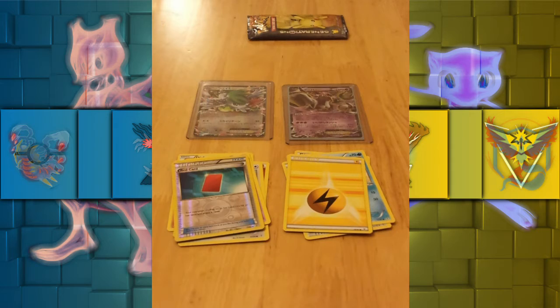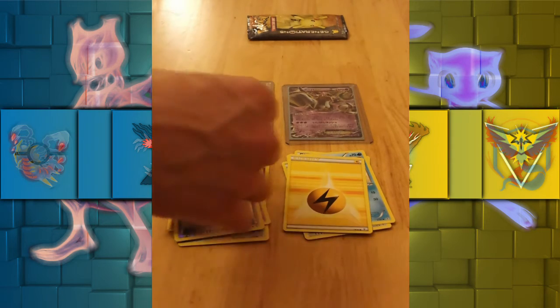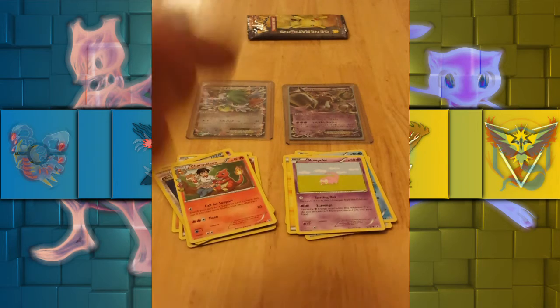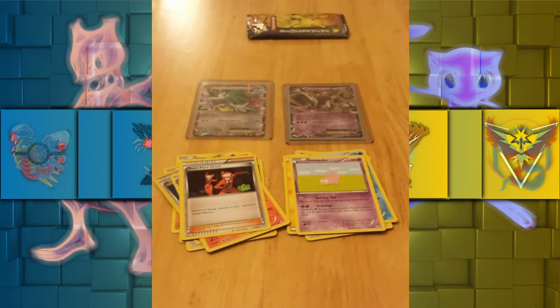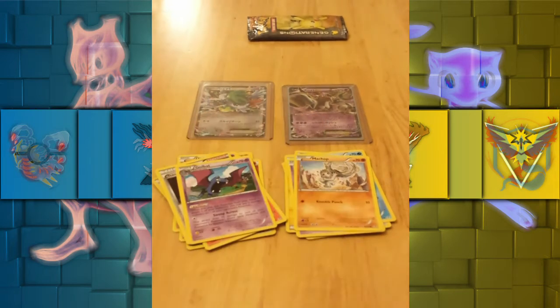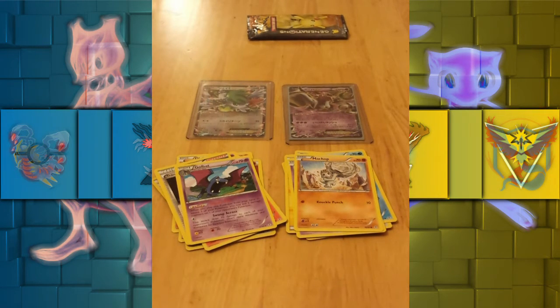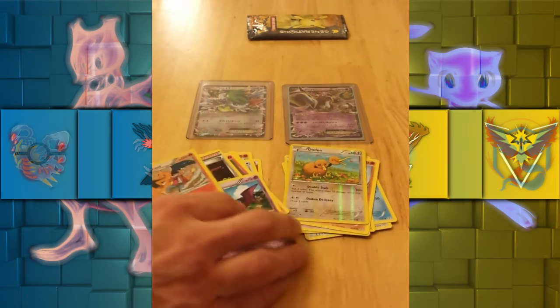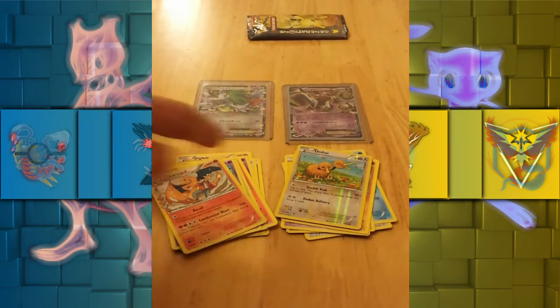I've got just my fighting energy. We've got a Charmeleon. I've got that Slowpoke. We've got a lovely Team Flare Grunt, which is great for decks. I've got a Machop. We've got a Sneaky Bite Golbat, which is the evolution one. I've got a reverse Doduo — that's a point there for me. And a Holo Charizard, which gives a total of three points.